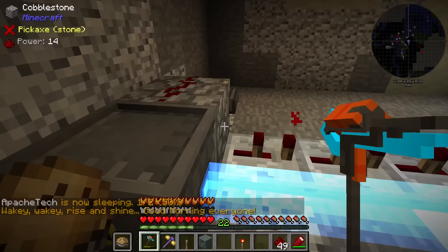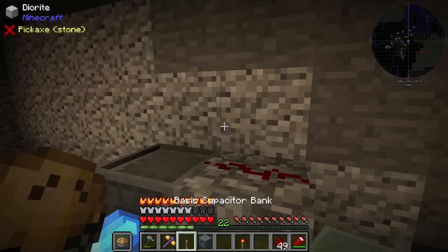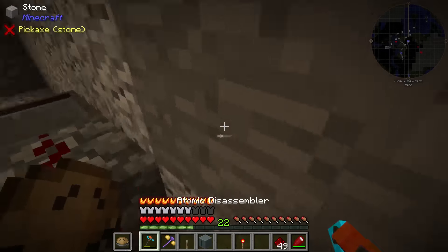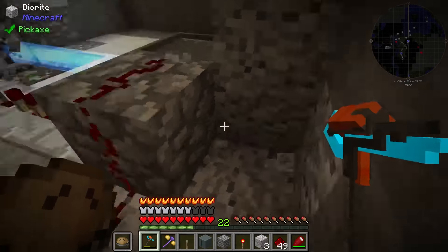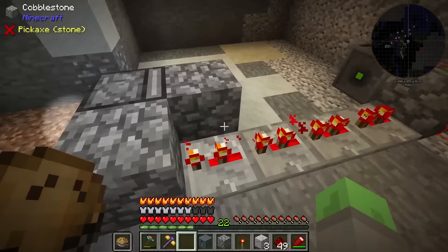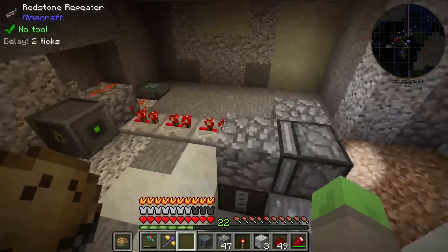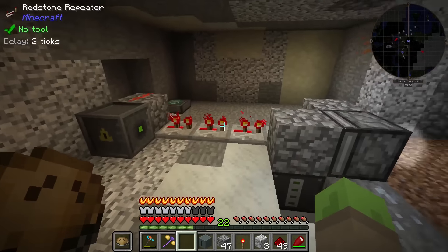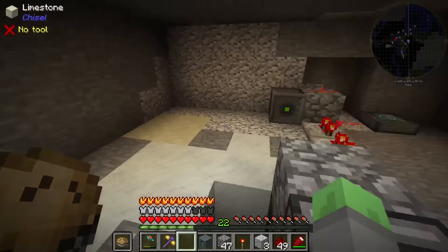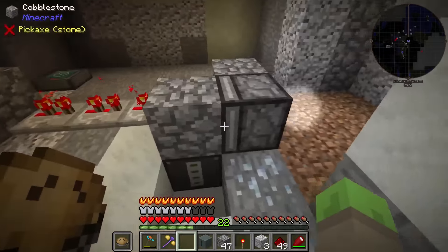Oh wow, that is sapping power. I forgot to add the off switch, so what we're going to have to do for the moment is mine around the back right here and put the off switch right there. There we go. The reason that wasn't working was because we had cobblestone right there, not because the laser wasn't working. Actually, hold up — that wasn't going to work anyway because we didn't have our lens on there. Silly me. Our lens is now on there.